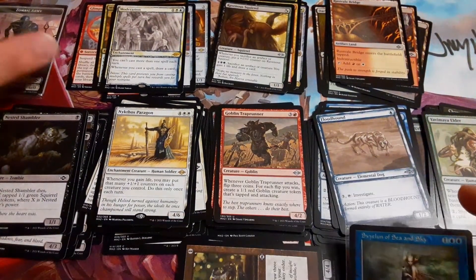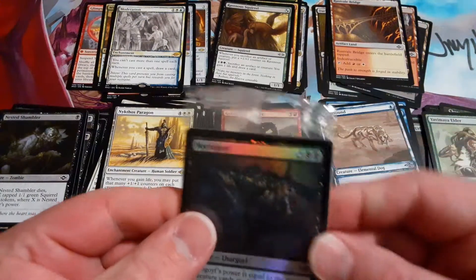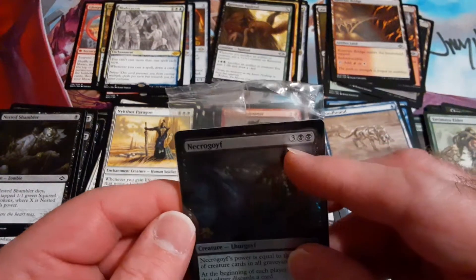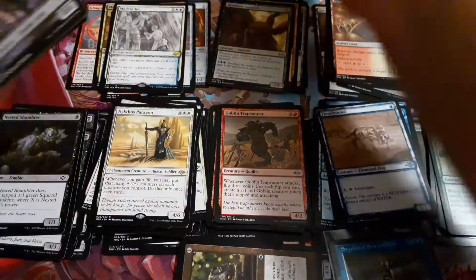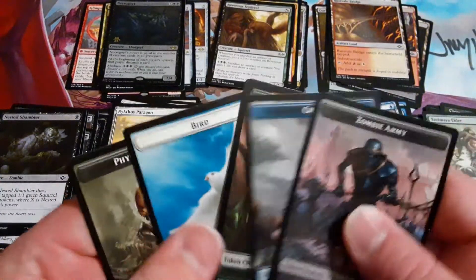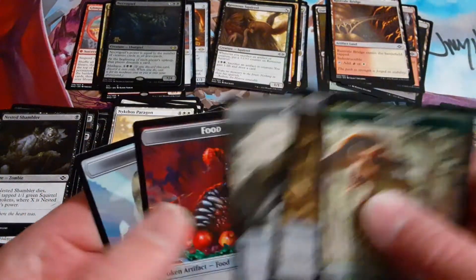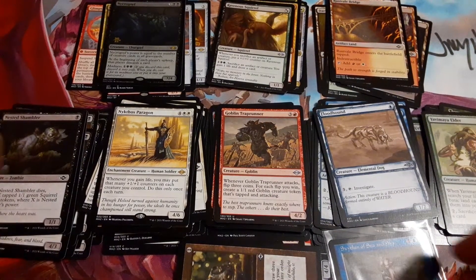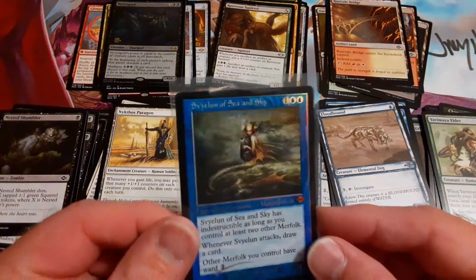Time to see what we got. It is a Necro — go with you. Looks like a bevy of cards in here. Oh, it's tokens — double-sided tokens! You get a whole bunch of them. Nice. Wow, that is a nice, nice hit.